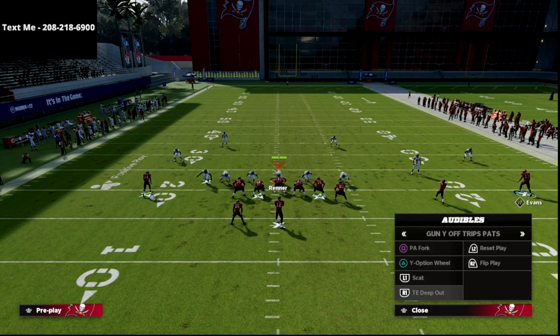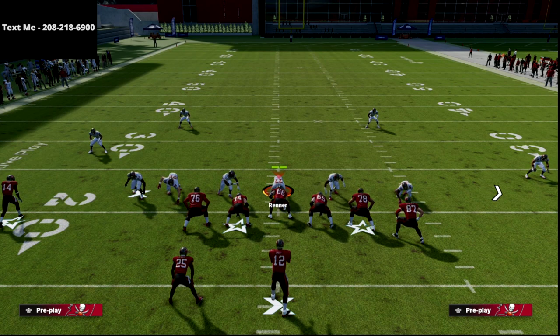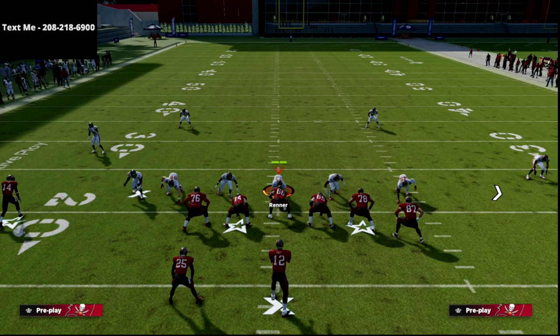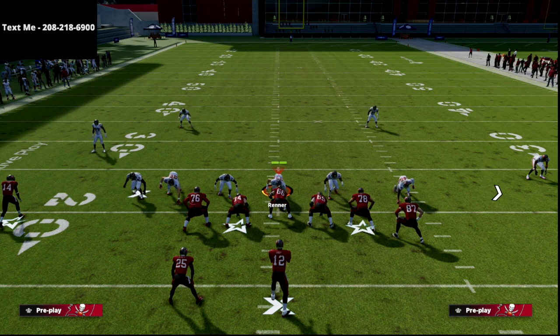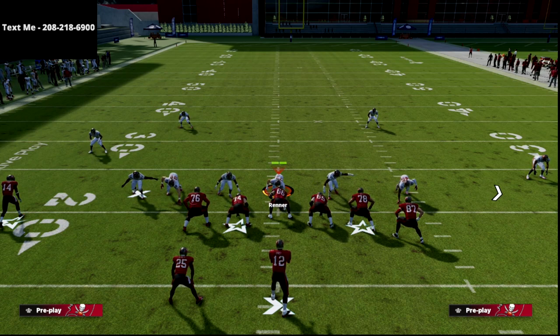The bottom line is there's so much you can do with this play. If you want to learn the rest of my U-trips offense, be sure to join the patreon — just ten dollars a month, unlimited access to everything. We've got trips tight end, bunch tight end, U-trips, four offensive guides, and seven defensive guides including the 3-3-5 wide, nickel 3-3-5 will, 2-4-5 odd, and 3-3-5 odd. There's a link in the description below — join for just ten bucks a month and cancel whenever you like. Thanks a lot and we'll see you guys next time.